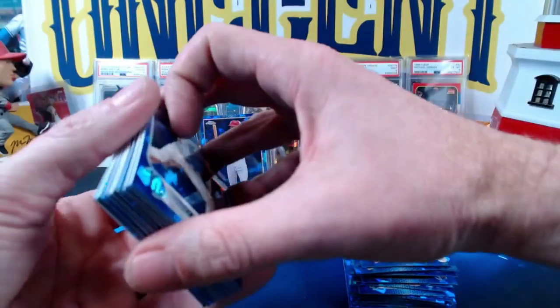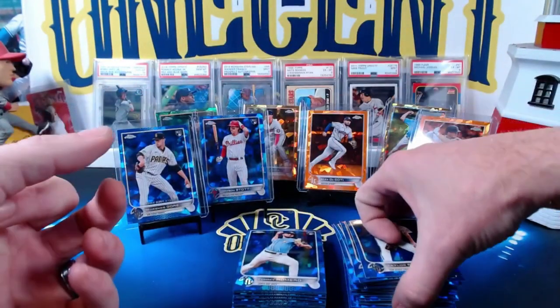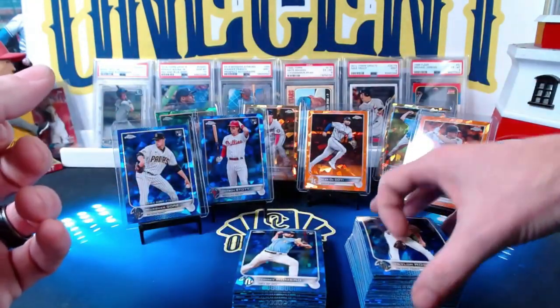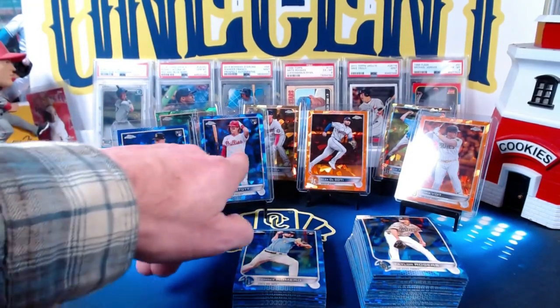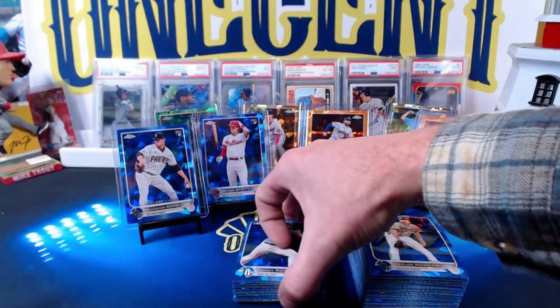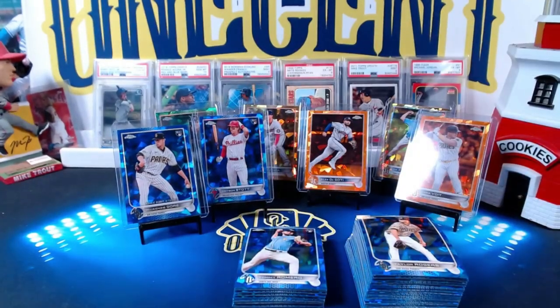There you go, guys — that's what you can expect out of a couple of boxes. Average guy ripping cards — not terrible, not great, somewhere in between. We got two rookie-colored parallels: Jarren Duran and Jose Miranda. We got a couple of the bigger-name rookies, none of the big ones, and a couple of low-numbered cards. Overall not bad, with a nice stack of rookies on top of it. If you haven't done so already, hit that like button, subscribe to the channel, and as always — I hope you rip fire, be good to your family, friends, and neighbors, and take care of yourselves. Thanks for watching!